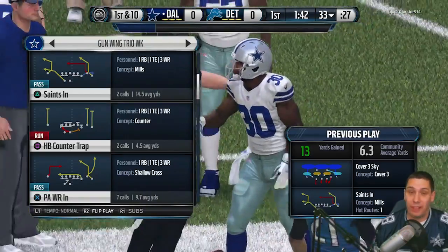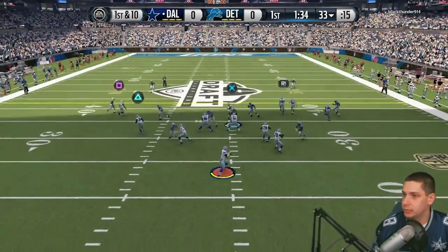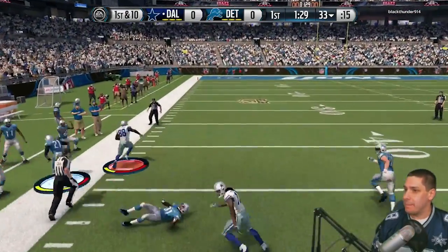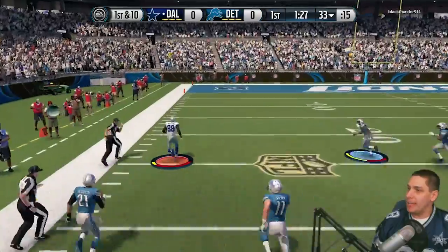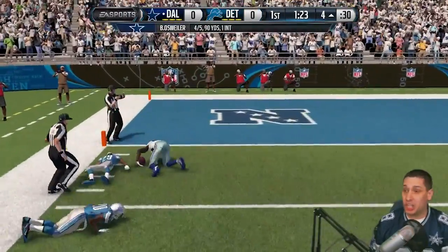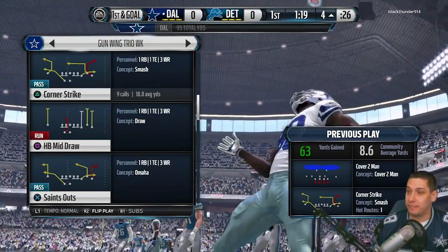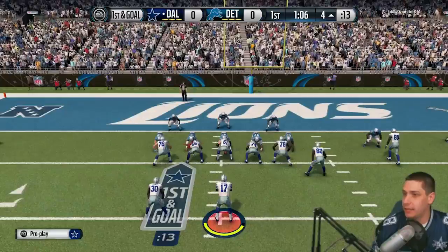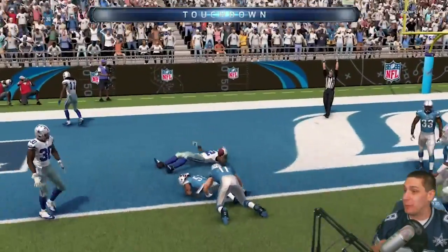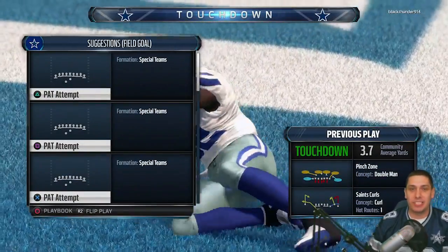There we go — nice little play in the flats. He's been bringing that blitz pretty regularly, so we can keep making him pay in the flats if he's going to leave it wide open. Then Walford gets a block, Fitz gets into space — a huge gain, nearly all the way there but not quite. First and goal from the four. We get Walford — actually that was Benjamin Watson — into the end zone anyway. Touchdown! We take the first lead of the game.